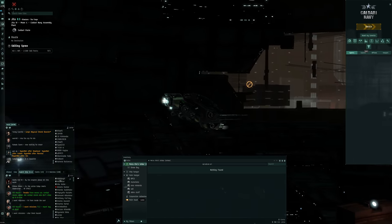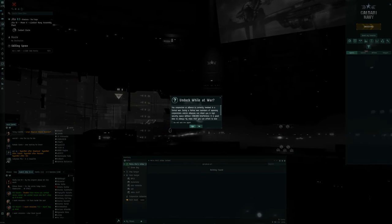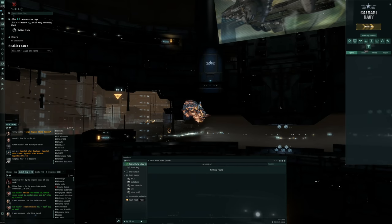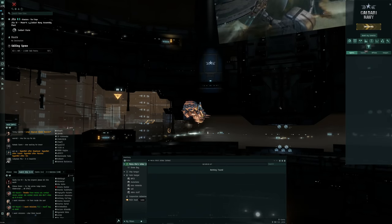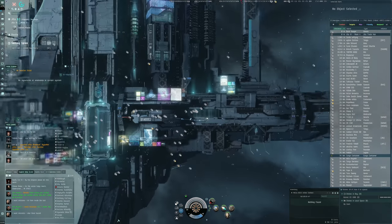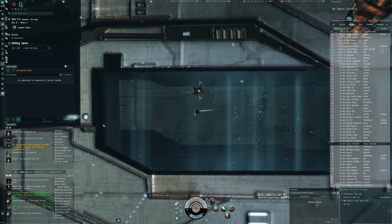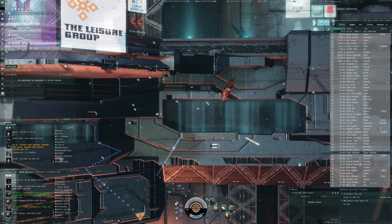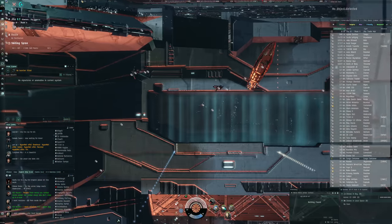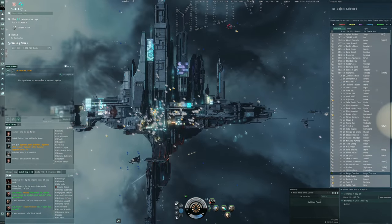I wonder if you can also undock from the back of the station. Wait for the session to change and we'll press undock again - I'm kind of hoping we get a different exit. And yes, there we go - we are now exiting from a different bay entirely. There's even a Providence undocking from the same bay I just used. That is very cool.